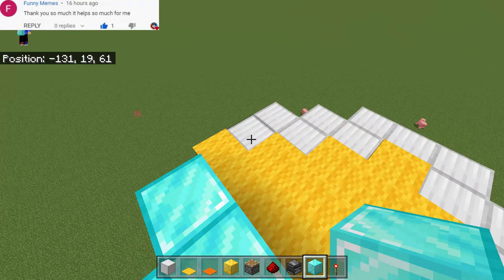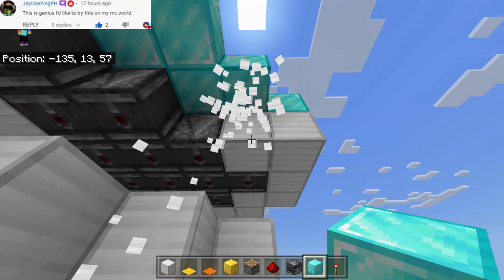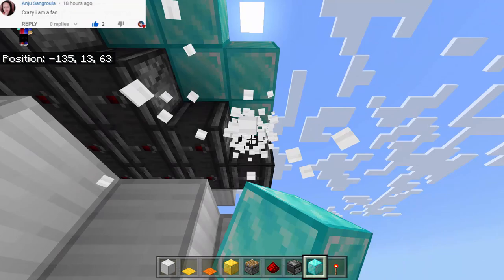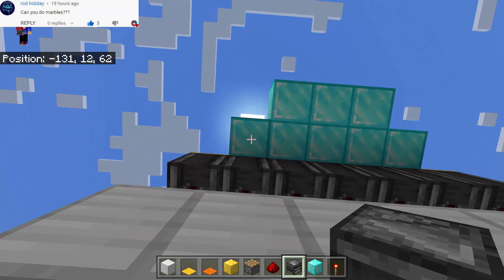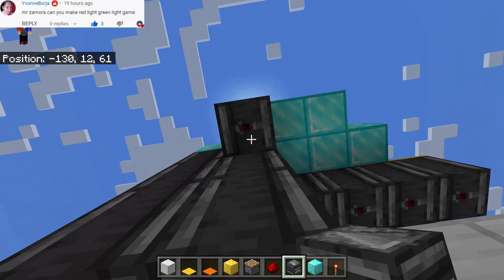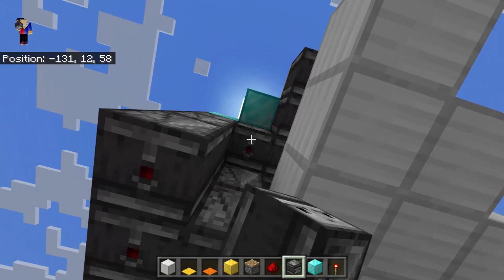Cover every iron block with diamond blocks, then remove all the iron blocks from underneath — be very careful. Next, place observer blocks, three at each position. Make sure all the arrows are facing down, otherwise it won't work.